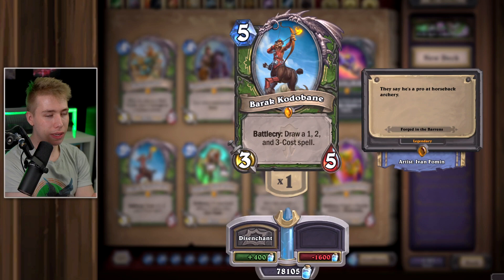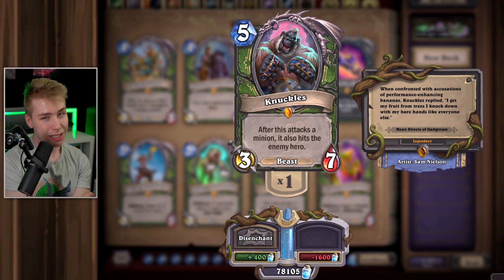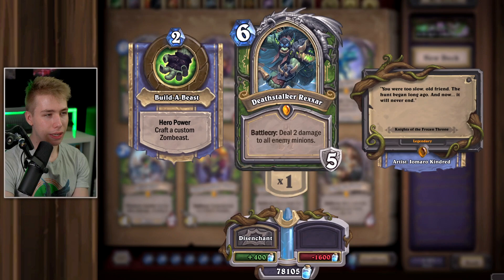Allyssa — when you play Quest Hunter, keep it; if you don't play Quest Hunter, which is really bad, don't play it. Knuckles — you might have seen Knuckles OTK where you give the guy Rush or play Dire Frenzy on him. It's a funny OTK but the deck is pretty bad, so if you like Knuckles OTK, keep it; if not, disenchant. Princess — terrible. You play Play Dead for one mana and you don't want to play a five-mana version of that. Deathstalker Rexxar — if you play Arena Hunter or a slow Hunter deck, still a good card to this day. Keep the guy. Maxima — if you play Deathrattle Hunter with big minions eight mana or bigger, this card is really good.